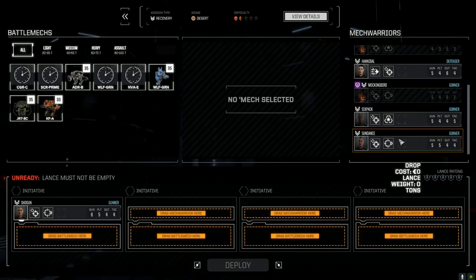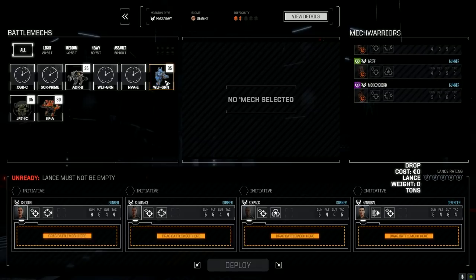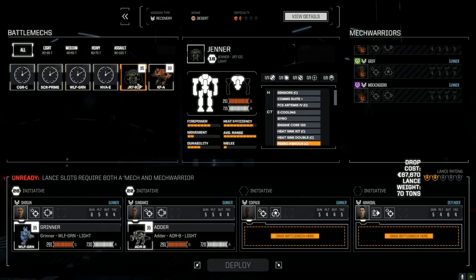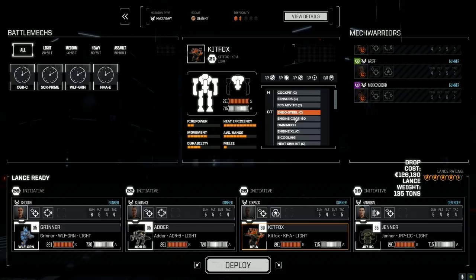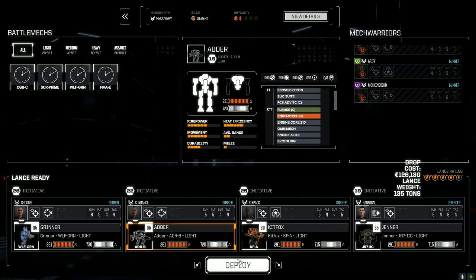Let's bring in our second lance: Shogun, Sundance, Six Pack, and Hannibal. This mech has three ER mediums for long range, yeah, pulse lasers - it's a strike mech. Let's deploy and get it done.